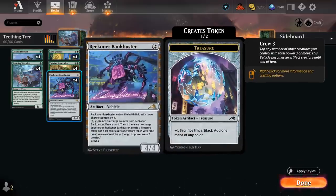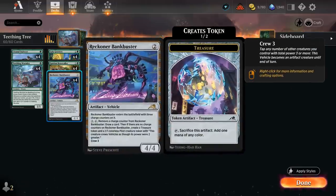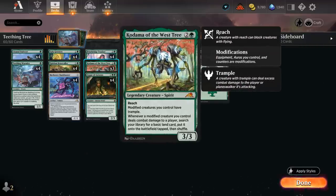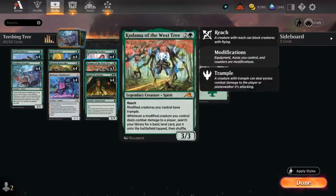I'm also playing the full set of Reckoner Bankbuster — of course an artifact to enable the Wormlet, and also a nice source of card advantage in grindier matchups. I found a home for the Bankbuster plus Kodama synergy. Bankbuster enters with three charge counters so it counts as a modified creature once you crew it. On turn three we can crew it with Kodama, which says modified creatures have trample and whenever a modified creature deals combat damage we search for a basic land and put it on the battlefield tapped — so we can ramp starting turn three.